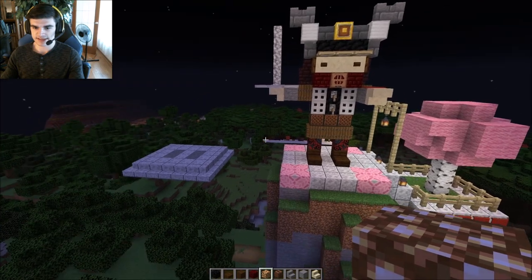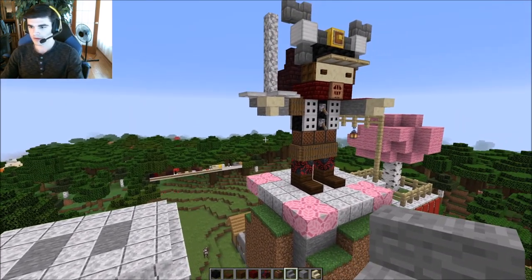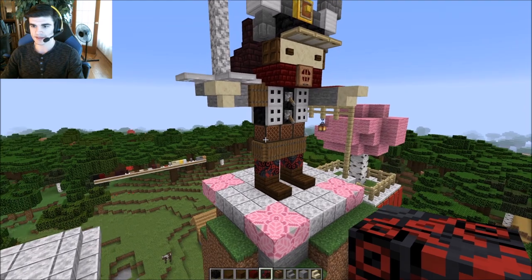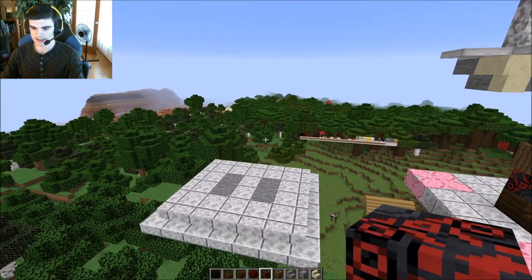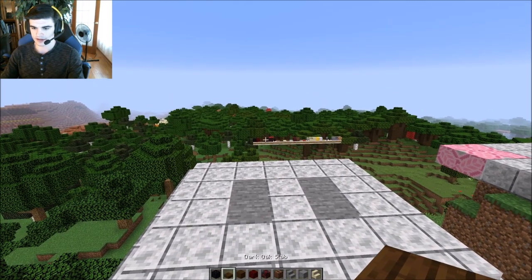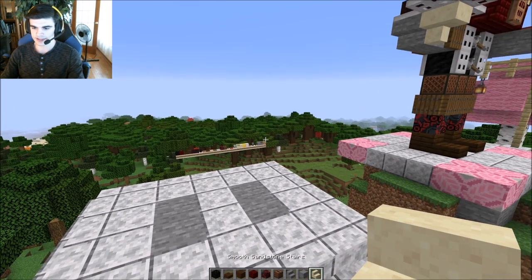So with that, now we can just get started. We'll just be building it right here. To get started, I'm thinking the best way is to just kind of build out as much of the base as possible, and then we'll go back and add all the little cool details. To start, everything I have is block of coal, dark oak slab, dark oak planks, red netherbrick, black glazed terracotta, jukebox, stone stairs, stone, and smooth sandstone stairs.